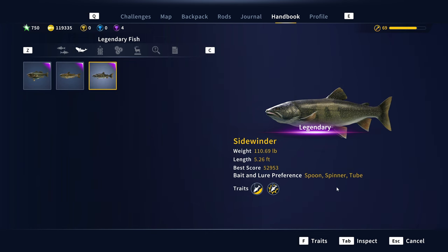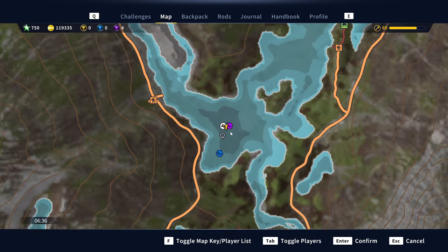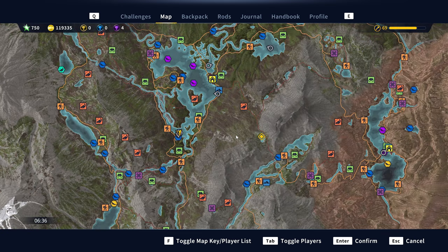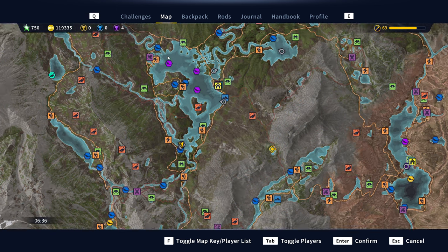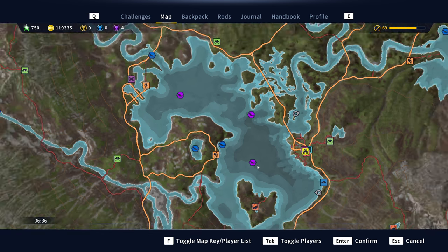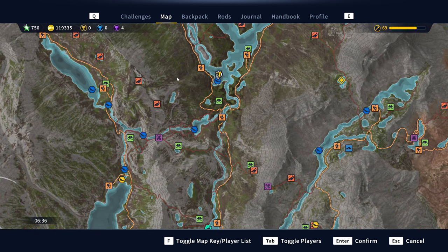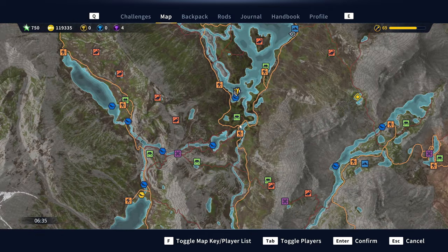The other thing that is different about him this week is his location — he is in one of the easiest to get to and easiest to fish locations on the entire map. Golden Ridge Reserve has a lot of really deep holes that Sidewinder used to hide in — this one over here, this one over here, and if you were lucky you would end up getting him over in this area.